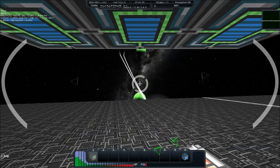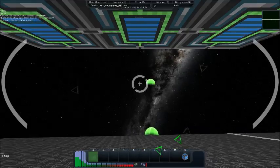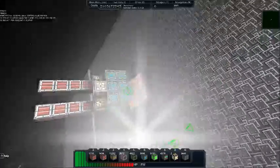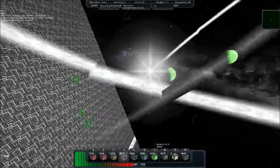We've got heat-seeking missiles on here. And of course, since we have heat-seeking missiles on a turret, what it's going to do is turn around and hit the ship itself. Let's not use heat-seeking missiles on a turret — it's not actually wise.